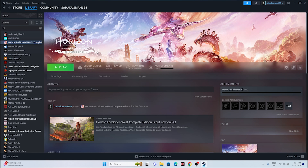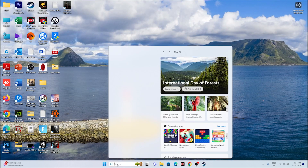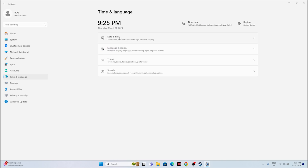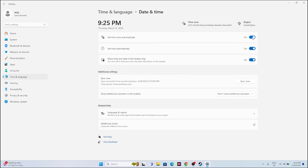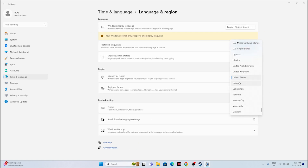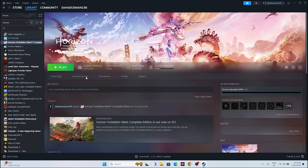If you're still having trouble, make sure your date, time, and region are correct. Go to Settings, navigate to Time & Language > Date & Time. Make sure 'Set time automatically', 'Set time zone automatically', and the third toggle are all turned on. Then go back to Language & Region and select your country according to your geography — for example, United States, Uruguay, or United Kingdom. Then go back and try launching the game.